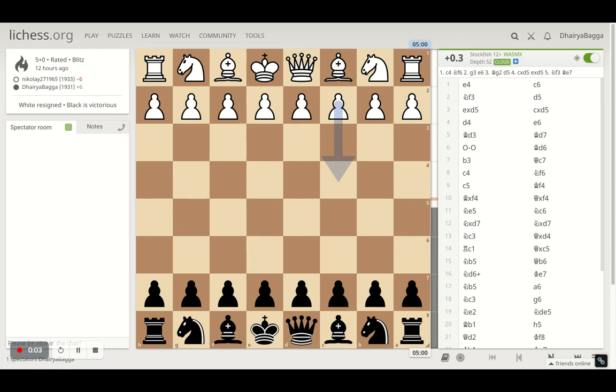Hey chess lovers, welcome back to the Chessyard. This is Dehre Bagga and today I will be taking you through one of the interesting chess games that I played. I was playing as black and I played the Caro-Kann defense — it was pretty interesting how it ended. So please stay tuned till the end.